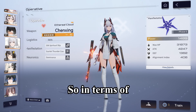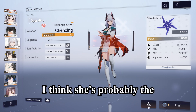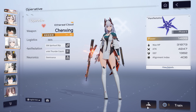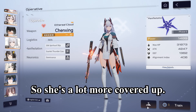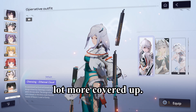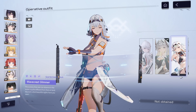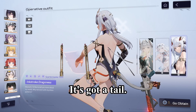In terms of aesthetics and looks, she is okay. She's probably the more wholesome generation — it was actually Snowbroke before Snowpeak — so she was in the first generation of characters, and she's a lot more covered up, a lot more modest. Her original outfit is a lot more covered up. This one has a little bit of skin. The summer event skin right now is paid, and then you've got the dragon skin as well — it's got a tail.